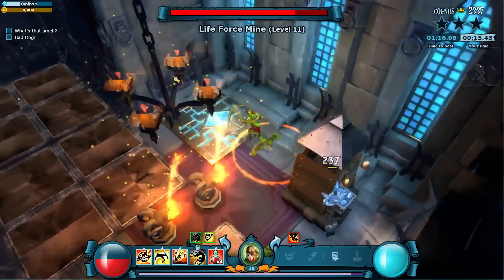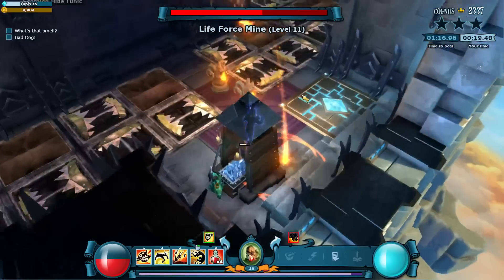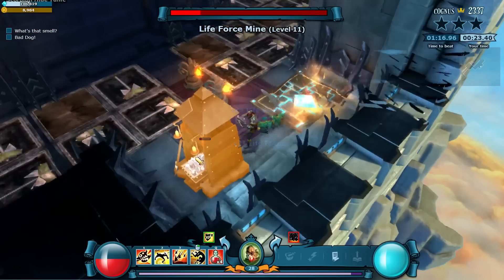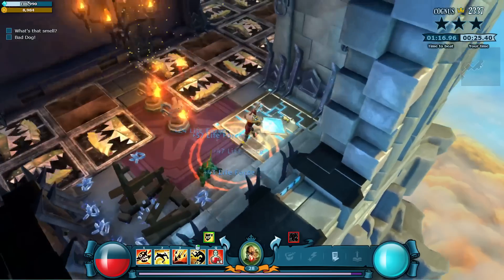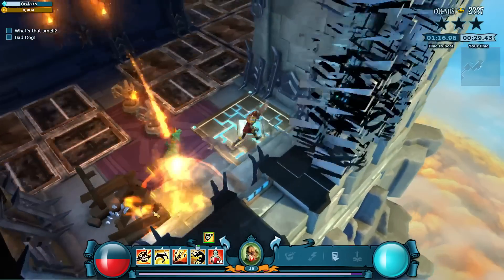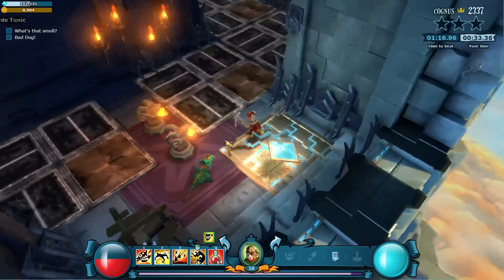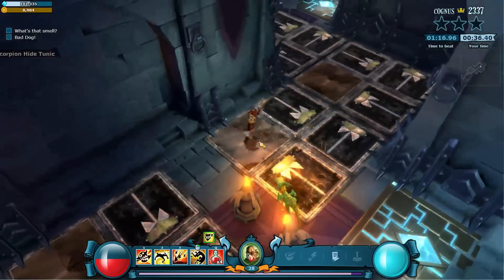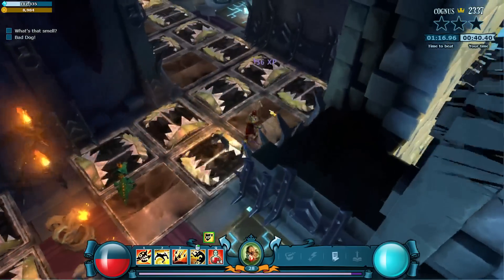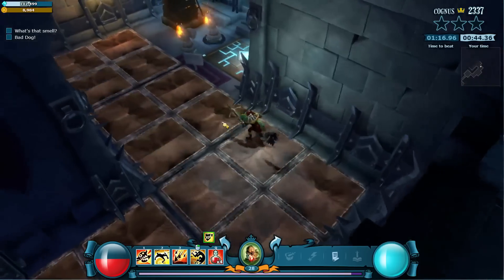So I've already taken a lot of damage from the mouse trap into the spike trap, which sucks. It's kind of weird that he has a mine here — knights and mages can heal up off of it, but it's not the biggest deal in the world. Alright, continuing on — trying to take as little damage as possible.